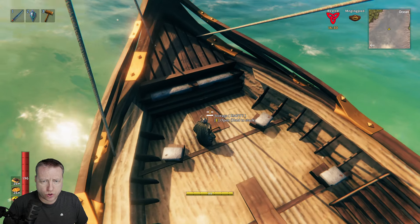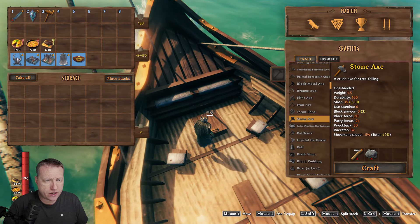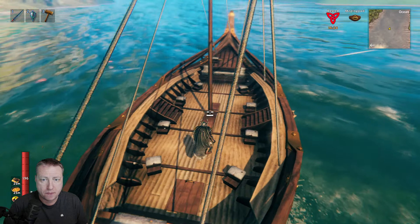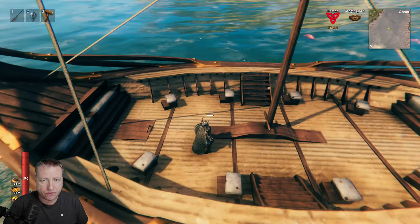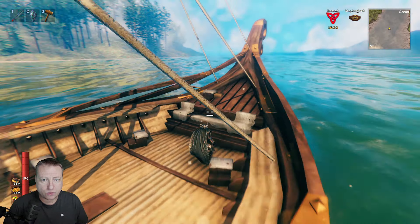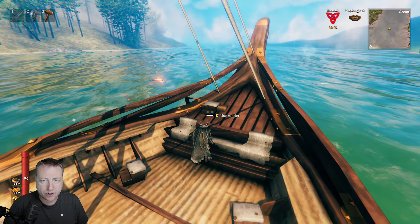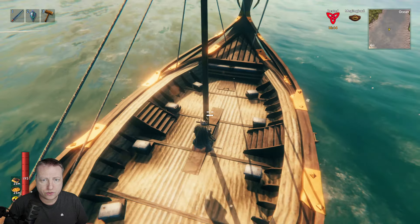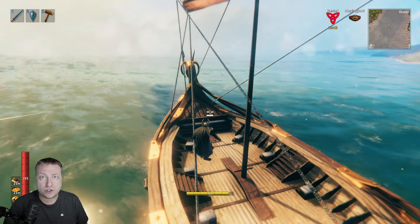So here it's got this storage compartment — 32 slots to store your items in, really big. And then it's got eight seats for your friends, and then it's got the rudder here for the ninth person. And then this pole right here you can hold onto, so that makes it 10 people that the ship can carry.